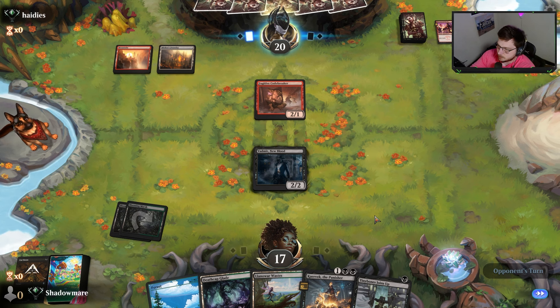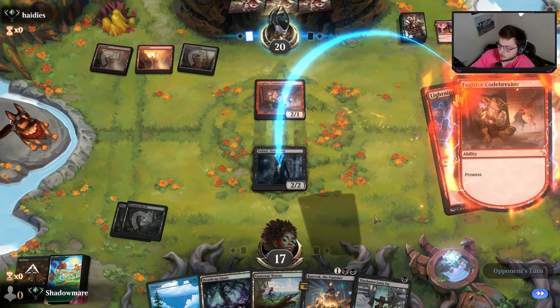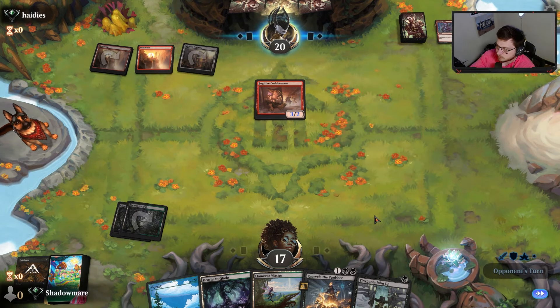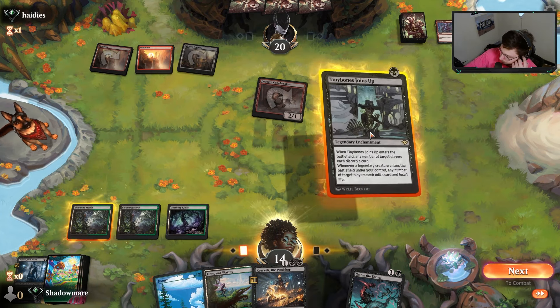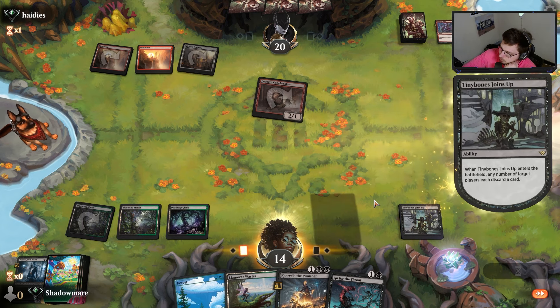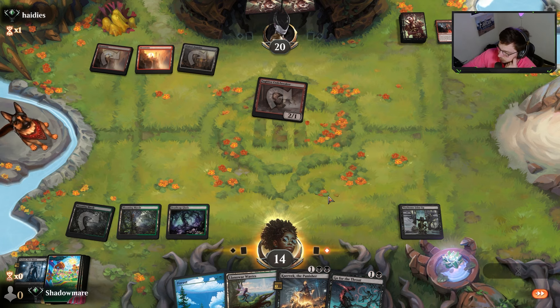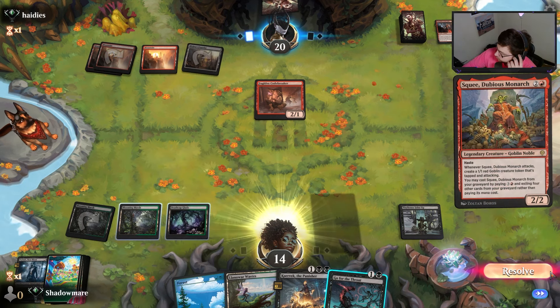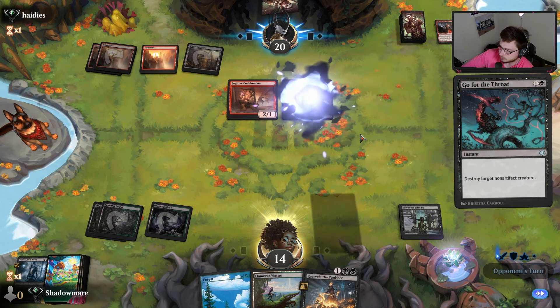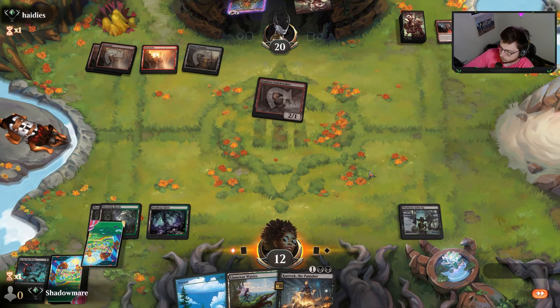Probably not even gonna mess around - I'm just gonna Cut Down the Swiss Spear. I just don't think there's a point in dabbling with it - just get it off the battlefield. Sometimes your opponent will play around the Cut Down. Lightning Strike going on that - it's actually great. It means they don't have a Play with Fire and that absorbed most of their turn. Go for the Throat - pretty sick. Now we can play Tiny Bones, make them discard.